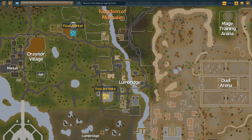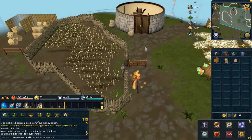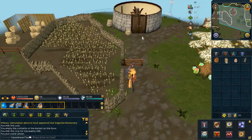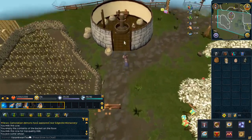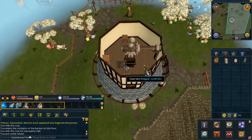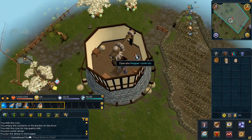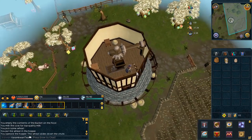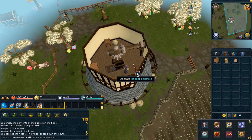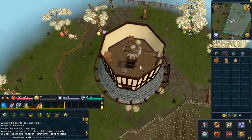Now lastly, head to the other side of the river to the windmill, located here on the map. Pick up some wheat and head inside the windmill. Head all the way up and pull the lever. Pull it once again to get extra fine flour, then just collect it.